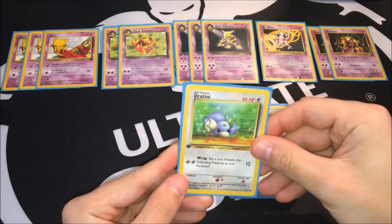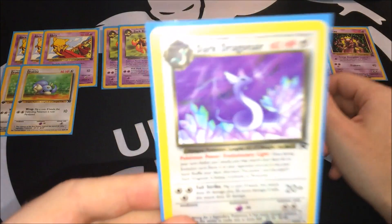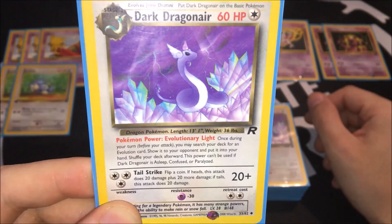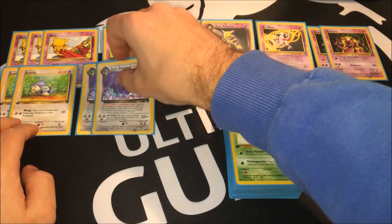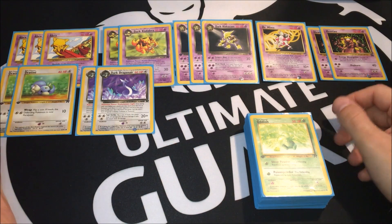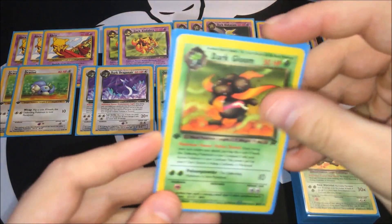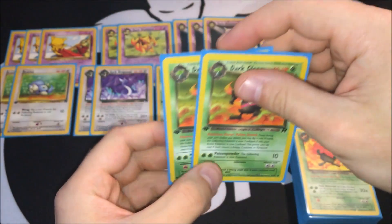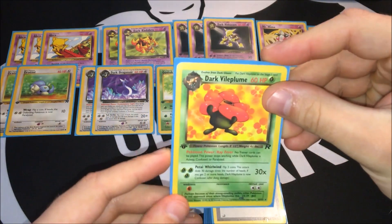I'm running two copies of Dratini, here for Dark Dragonite and its Evolutionary Light Poke-Power, which says once during my turn I can search my deck for any evolution card, show it to my opponent, and put it into my hand. Running two copies of those. I can search for Dark Kadabras, Dark Glooms, Dark Alakazams, or whatever Pokemon I need. I'm also running two copies of Oddish and two copies of Dark Gloom. Dark Gloom's ability says once during your turn you may flip a coin — if heads, the Defending Pokemon is now confused; if tails, your Active Pokemon is confused.